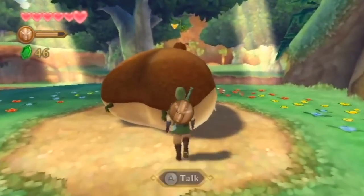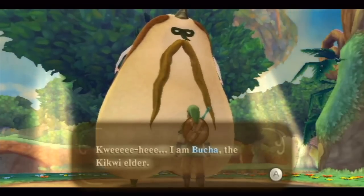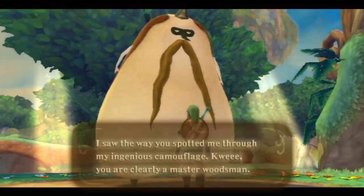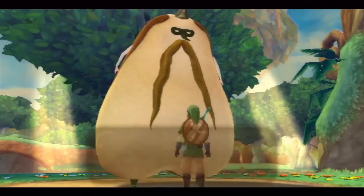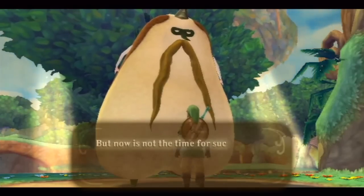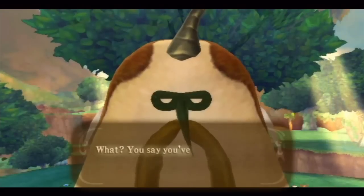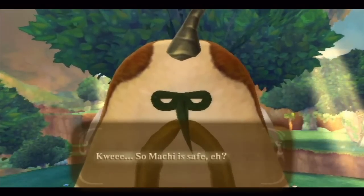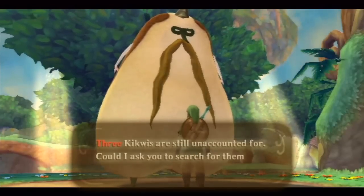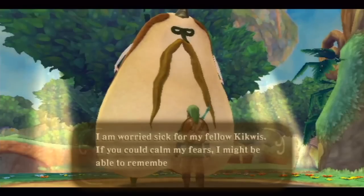What is that — is that the Elder? He's pretty big for an elder compared to the other Kikwi. He says: 'I am Bucha, Kikwi Elder. I saw the way you spotted me with my ingenious camouflage — you're a colosseum master woodsman. Zelda? Oh, the golden creature with the blonde hair. She was with me, but now is not the time for such talk. The woods are full of monsters. Three Kikwis are still unaccounted for. Could I ask you to search for them and make sure they are safe? If you could calm my fears, I might be able to remember more about where the girl you seek went off to.'